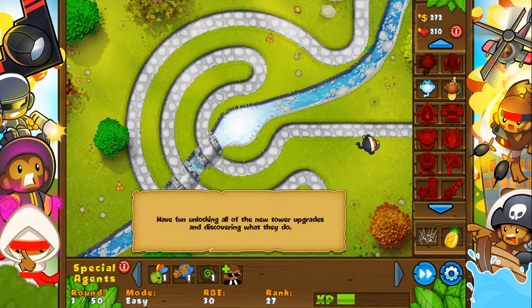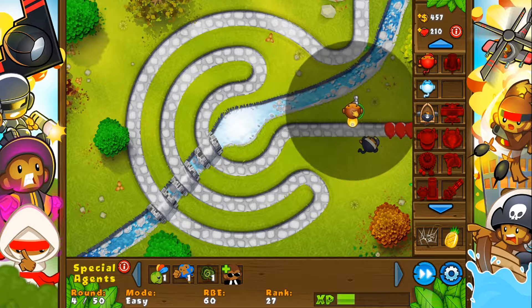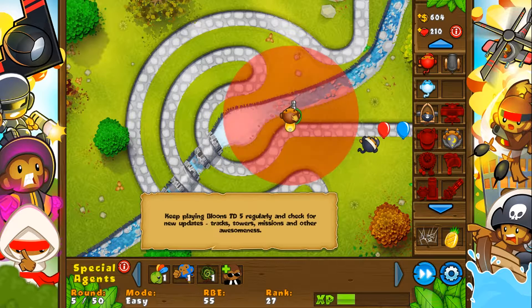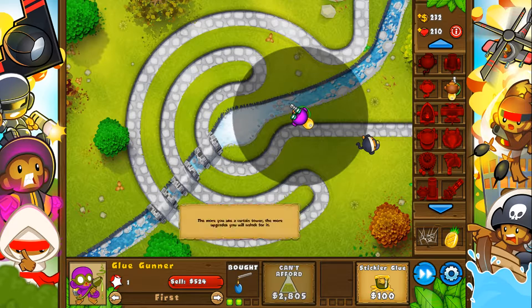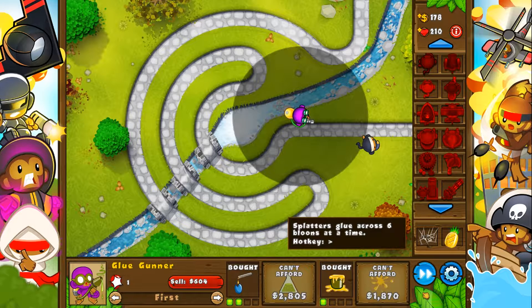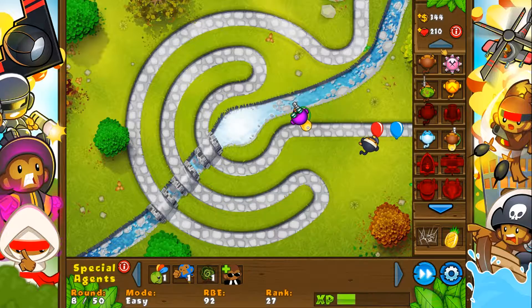There is a challenge right now to do 2X with the glue gunner — pop 600 balloons, or is it 600 lead and 1,000 with the glue gunner? Something or other. We'll just place the glue gunner down right here. He'll hit it once — yeah, there we go. 2X — I think 2 to the left, and then 1 to 4 to the right. I don't think it really matters. So far so good, we're doing alright.